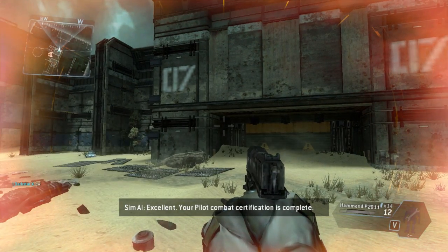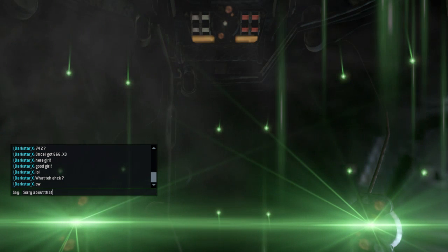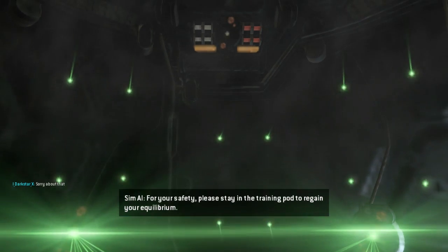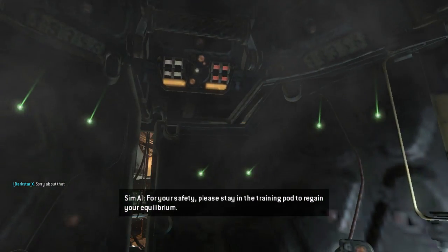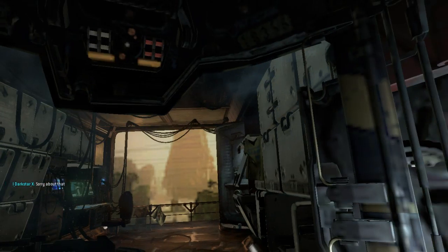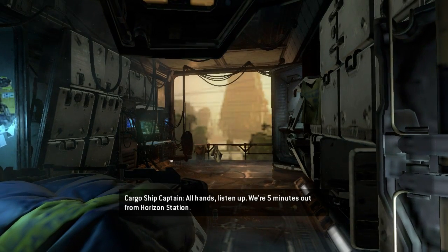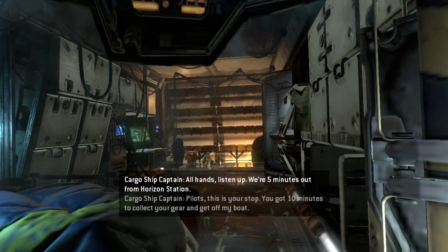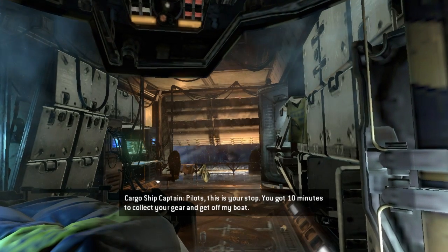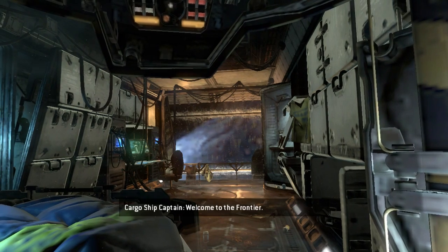Your pilot combat certification is complete. For your safety, please stay in the training pod to regain your equilibrium. All hands, listen up — we're five minutes out from Horizon Station. Pilots, this is your stop. You've got ten minutes to collect your gear and get off my boat. Welcome to the frontier.